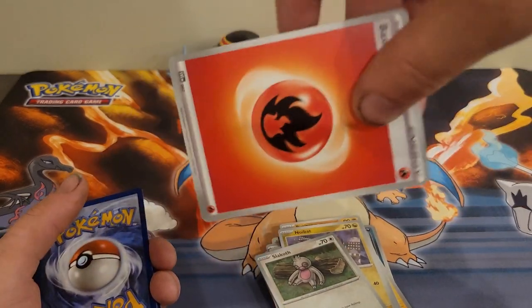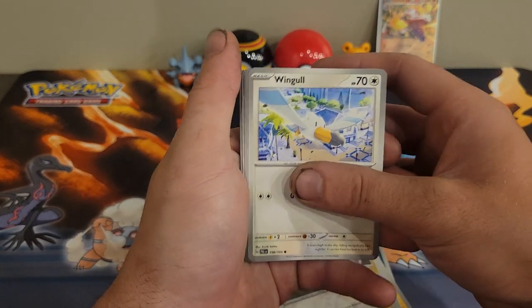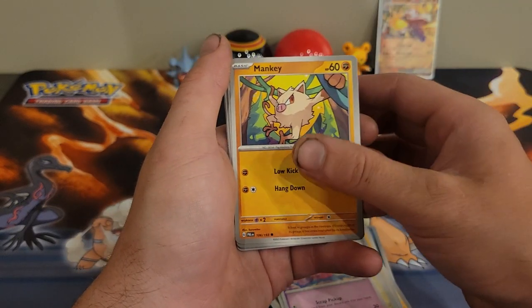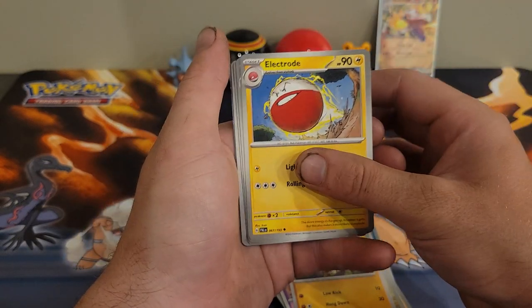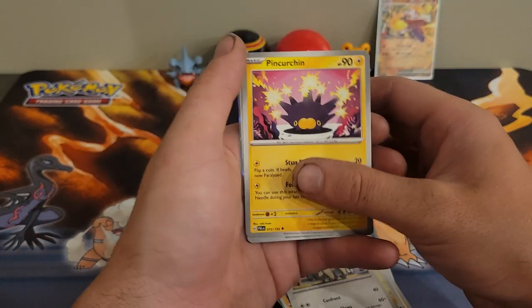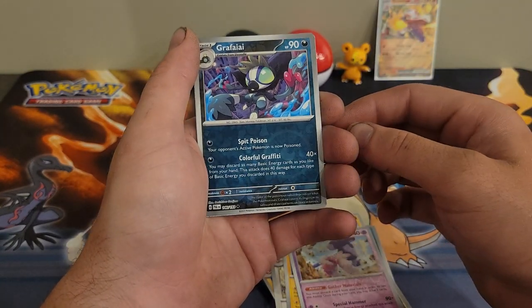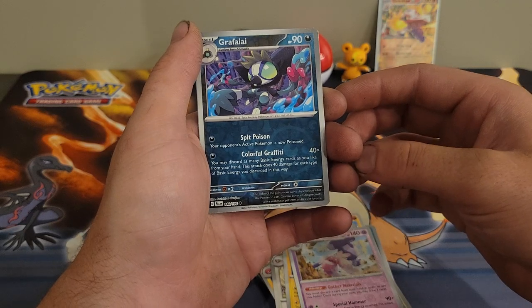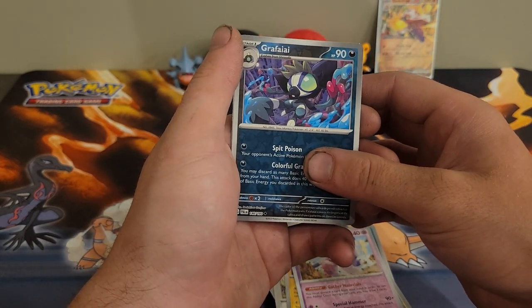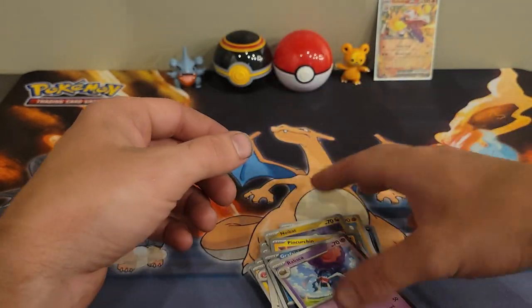There's the code card and the energy. We have Winglebell, Pineco, Tinkatink, Mankey, Electrode, Vigoroth, Farigiraf reverse, Tinkaton reverse, Grafaiai — I give up on that name — and a regular Ribombee.